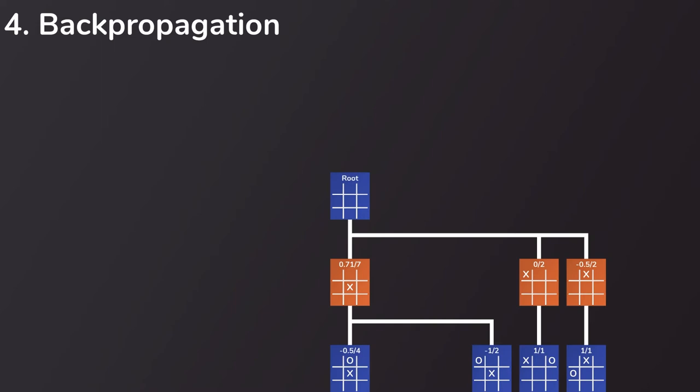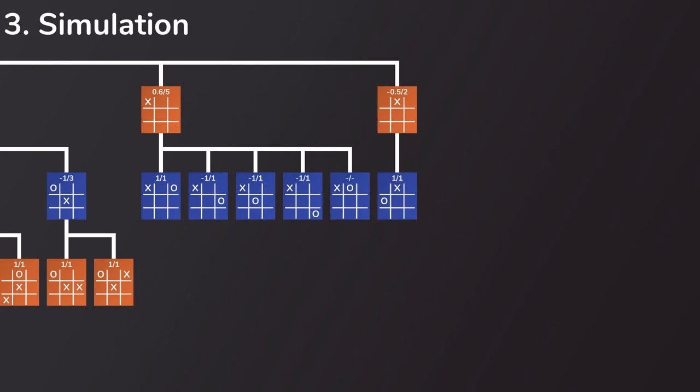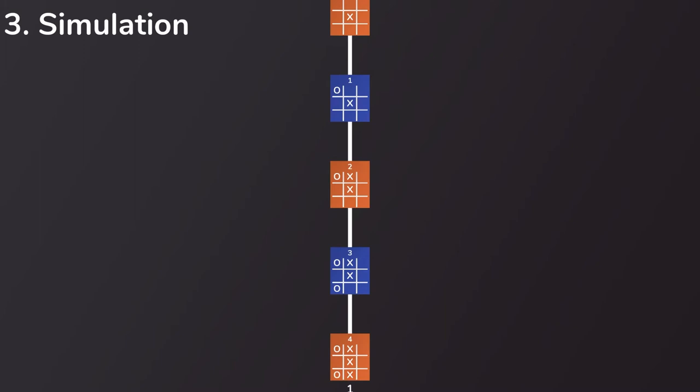We do these four phases over and over as many times as we can, until we have to wrap it up. At that point, we simply play the move that has been selected the most times. The crazy part is, this works really really well, even with very basic implementations. And mathematically speaking, if you let Monte Carlo Tree Search run forever, it converges to be exactly the same as the full Minimax algorithm. So we get to approximate it without needing an evaluation function — and as a bonus, we can cut it off whenever we want and get its current best move, unlike Minimax which has to build the whole game tree in order to be useful.